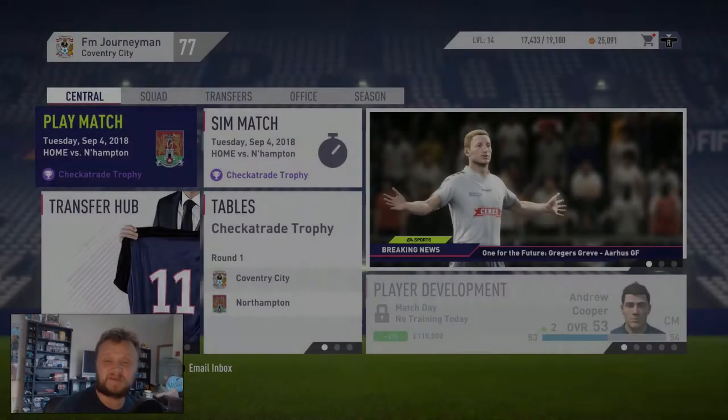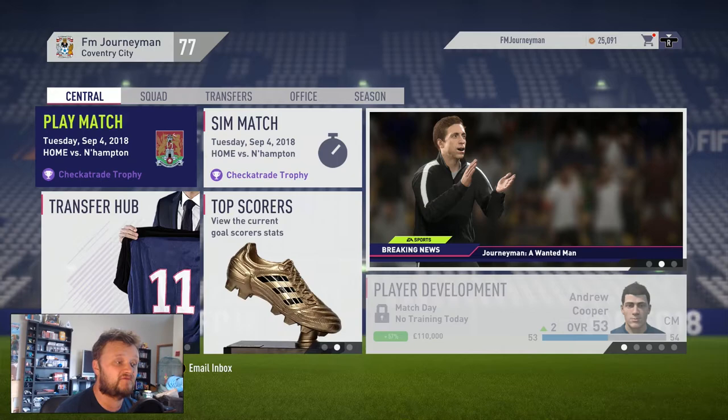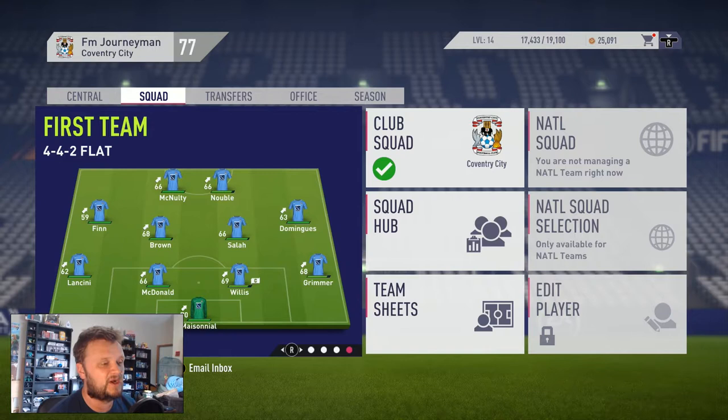Hey, what's up, everyone? Journeyman here, and welcome to episode 5 of the second season in charge of Coverage City for my FIFA 18 career mode. So in today's video, we have two games: Rotherham and first and foremost, Northampton in the Checker Trade Trophy. In the last episode, we signed a couple of new players, Ibrahim Salah and Frank Noble, and they will both start today against Northampton in a much-changed side.